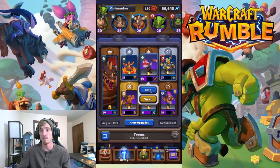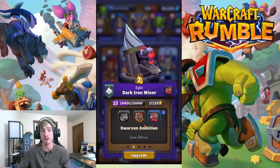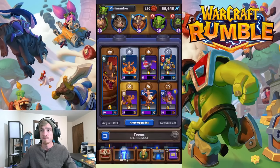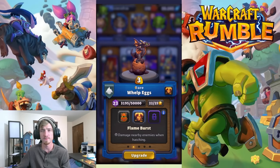We are running a Miner with the Fury talent. Armor doesn't do too much here because we have dragon towers now, and I just like him mining gold quicker anyway, so we're running Fury. Welp Eggs with Flame Burst — we have a lot of people playing elemental ranged units right now, or just ranged units in general. Welp Eggs are good against those. The whelps themselves are not great against flame towers, but you can distract the flame towers with the Quillboar, and these guys will still do some damage.